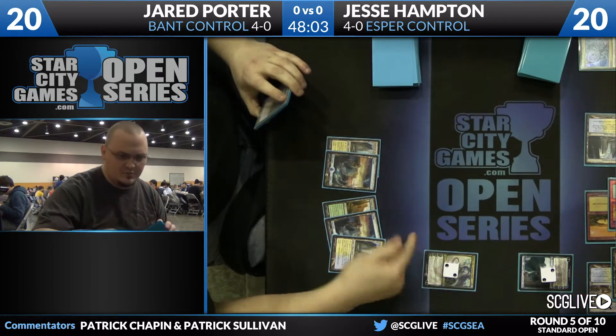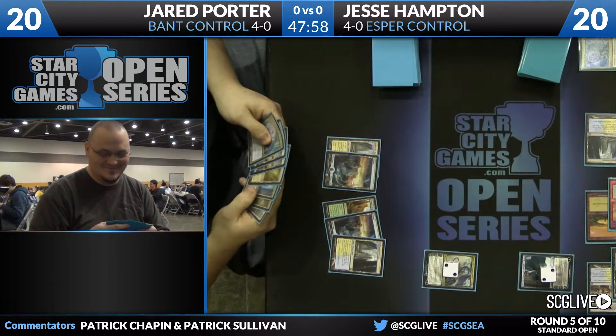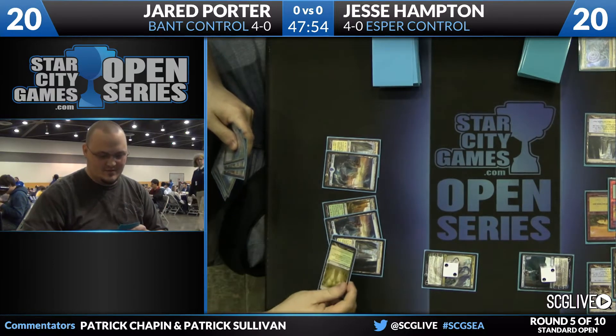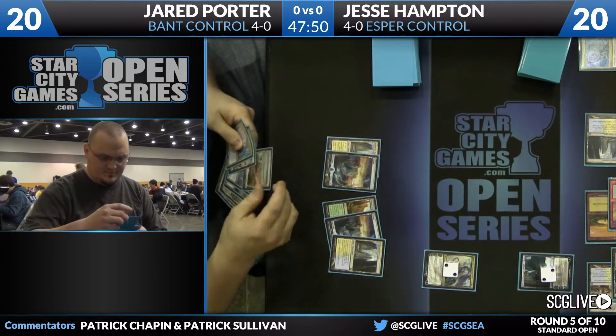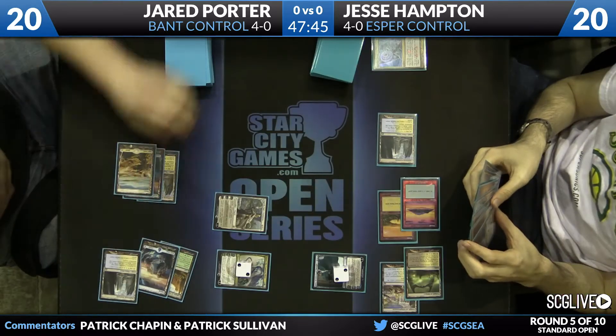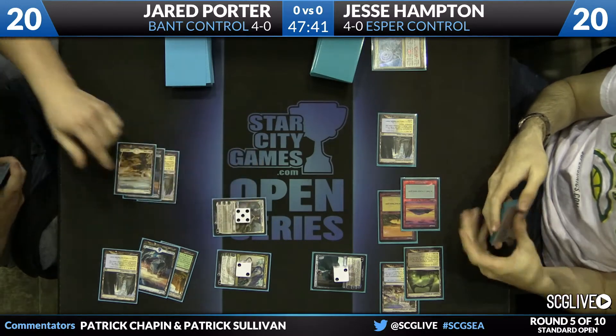If you just want to draw cards, Kiora can draw a card every turn and stop the Jace. Kiora's ability to just literally paralyze Jace kind of demands an answer. And Elspeth too? This is sliding heavily in Jared's favor.